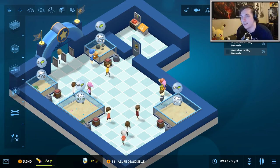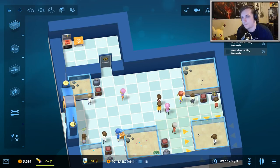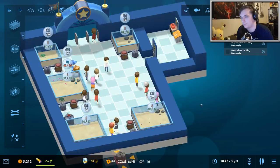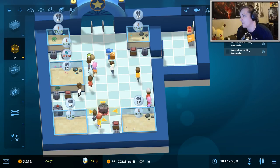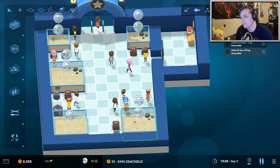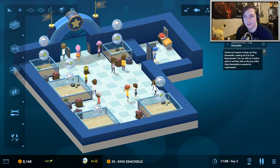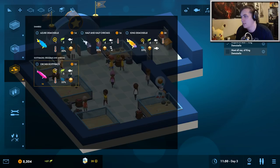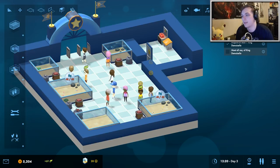We're almost finished researching the new fish so we should probably make another tank for it. The new combine mini only takes up one square instead of two. The new fish is a wimp and cannot be housed with a bully. We need to meet all the requirements — it turns out the air quality isn't good enough, which is bad.